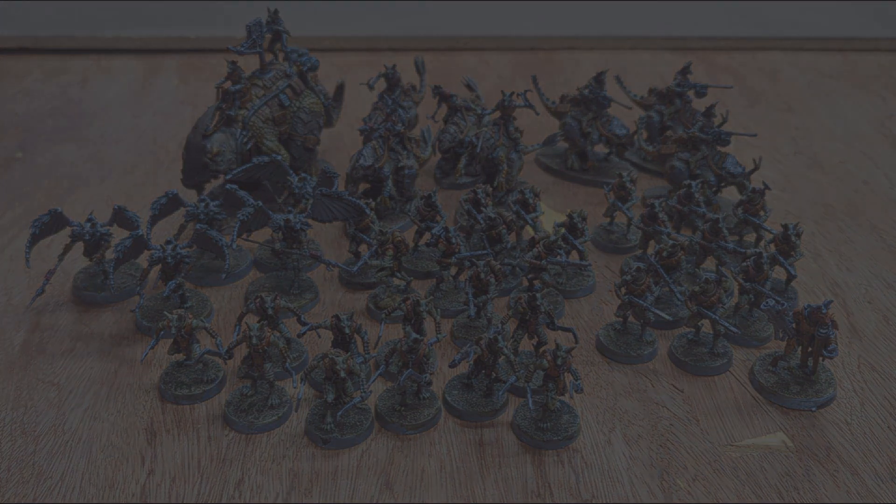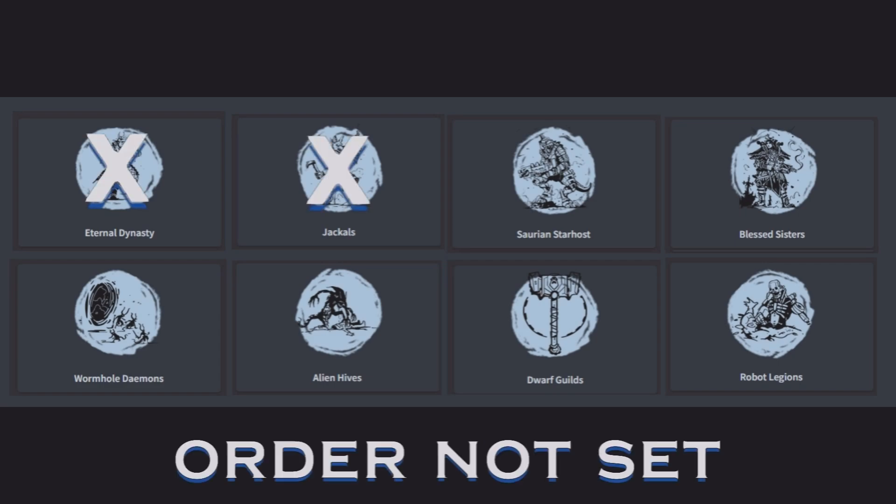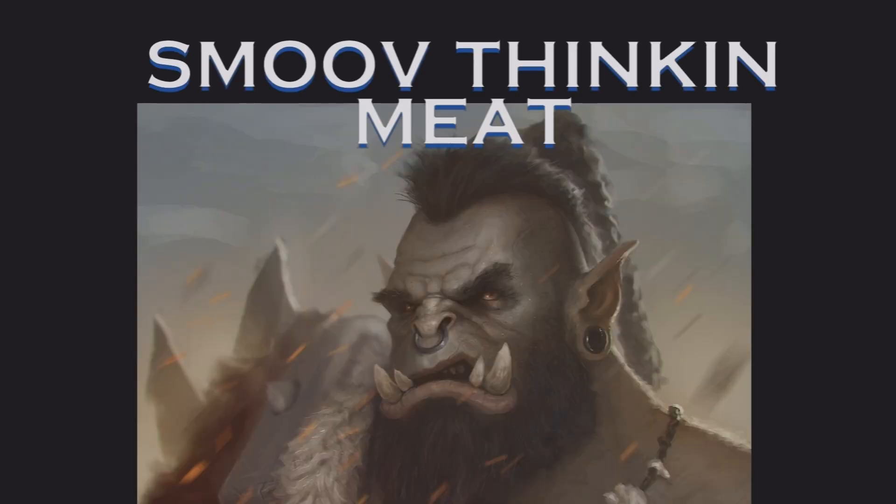Leave a comment to tell me what you think. For this series I'm going to run through all the Grimdark Future content first, then switch over to Age of Fantasy — that gives me time to build Age of Fantasy armies in the background. Next episode is the Saurian Starhost; I'm already 70% done printing them. Like, subscribe, comment, hit the bell — tell me I'm doing things wrong because I am a smooth-brained orc. Until next time, make sure you have fun out there.